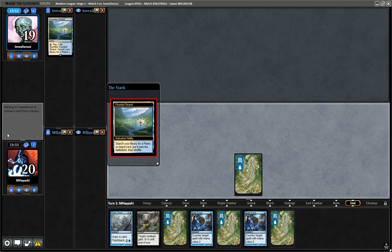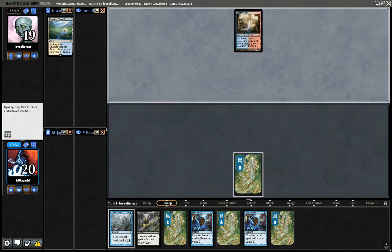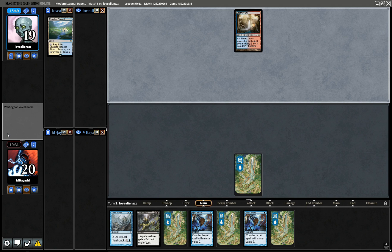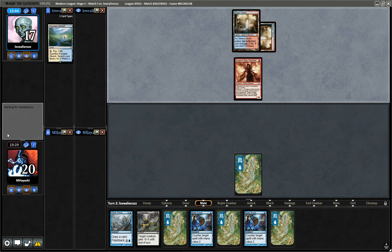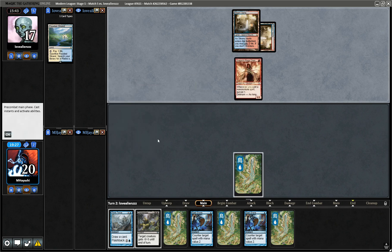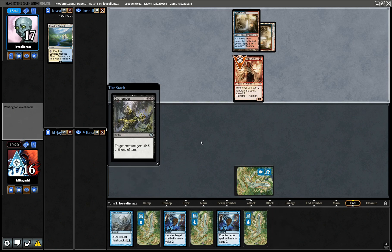We can Spell Snare a Ledger Shredder, although it doesn't kind of look like that's what they're on. I'm pretty sure they got Spell Pierce, but I'm going to do this because they just as easily could have Consider.